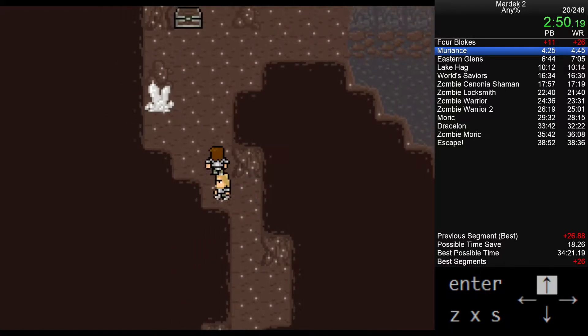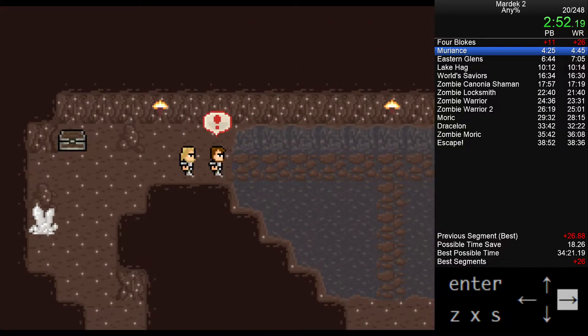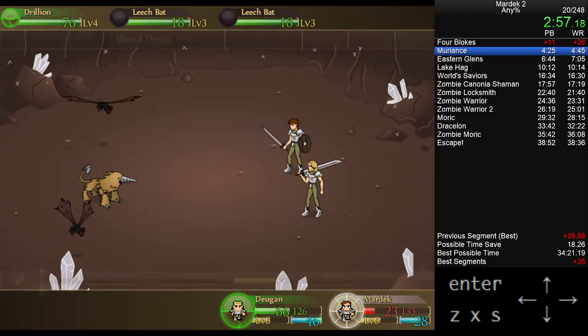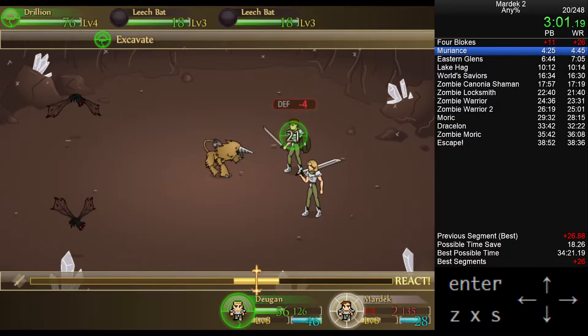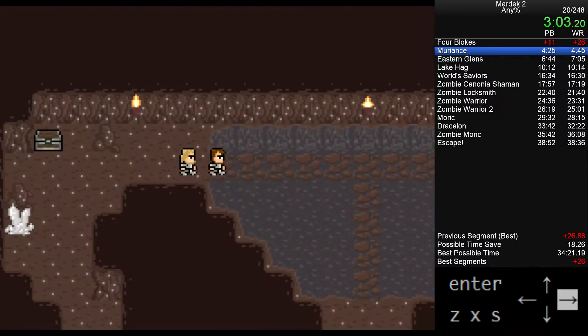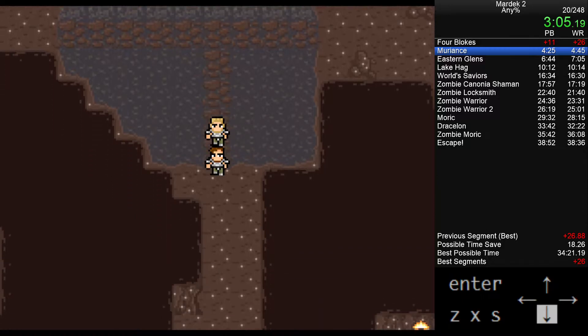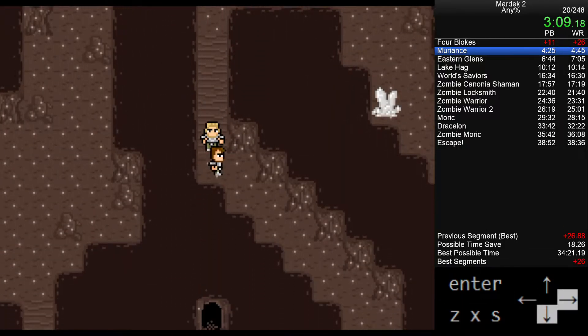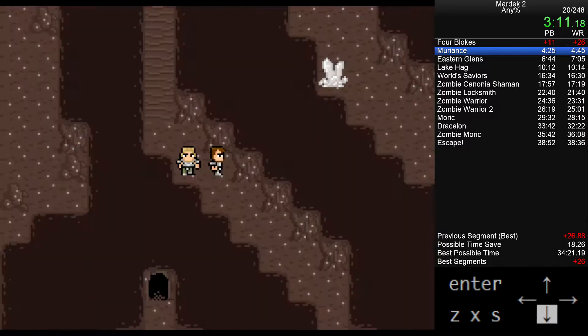Four blokes down — that's the mini-boss of this area, basically. Now we're going to make our way over to the boss, which is the whole reason we were sent to this cave: find the bandit leader and take him out. We run up against another mini-boss fight along the way.